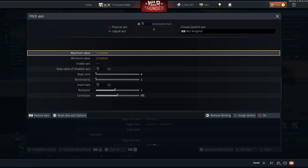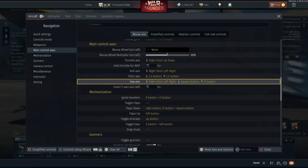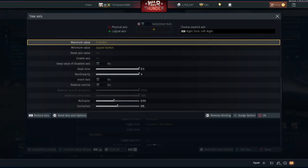Next up we have the R-axis, and this is getting fairly complicated. Just like with the pitch, I have the standard max and min values for left and right on square and circle. Where it gets somewhat complicated is I now have yaw assigned to the right stick left and right as well - which also happens to be where roll is assigned. I've only really introduced this recently to these controls; it's an advanced technique primarily to help with angle fighting, as the small amount of rudder here helps to speed up the roll rate.